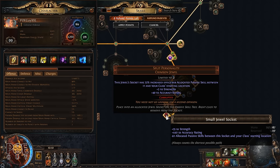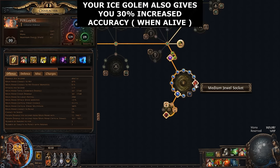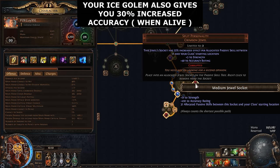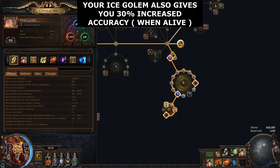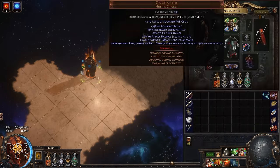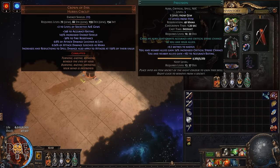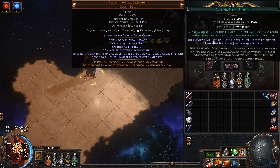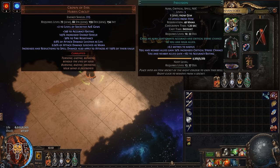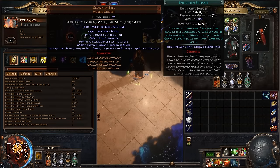Split Personality jewels are very essential — you want to see 99–100% chance to hit. That's why it's mandatory to use Split Personalities with strength and accuracy rating. Precision aura also helps here. If you put an Enlighten level 4 here, you can level up Precision higher, which also gives accuracy and helps cap your hit chance.